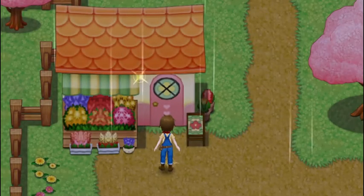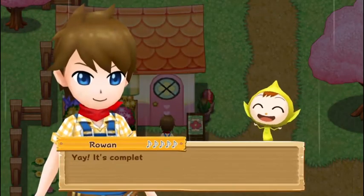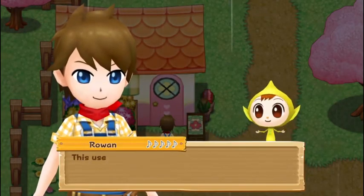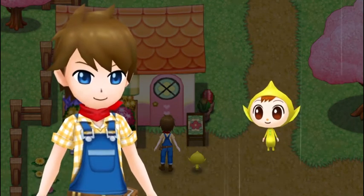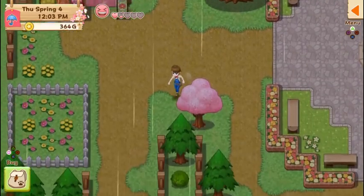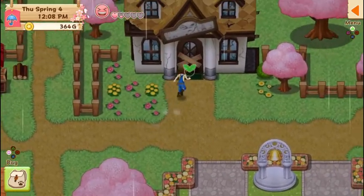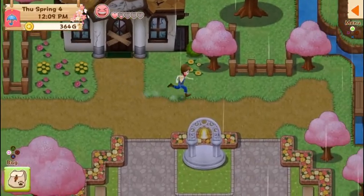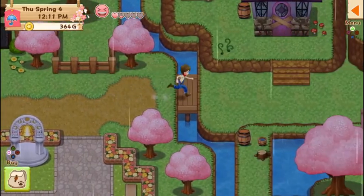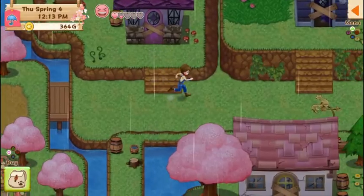Hey, we got a new flower shop and someone's gonna talk to me. It's completely repaired — this used to be a flower shop, yeah I know, it has a flower right there on the sign. All right, the flower shop's repaired. Is there any more houses down here? No, that goes to the beach. Can we repair this one over here? No, we need stone and something else. We gotta find a hammer.